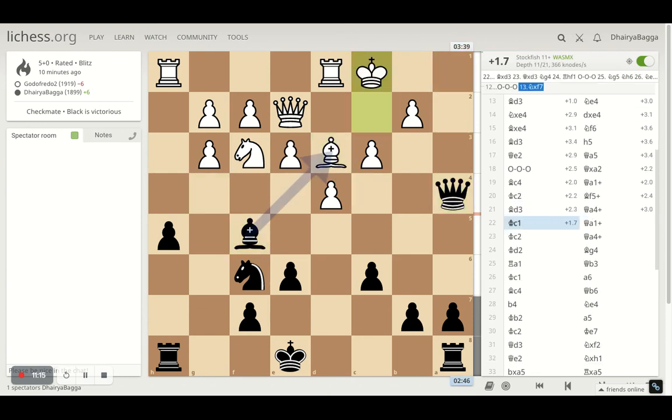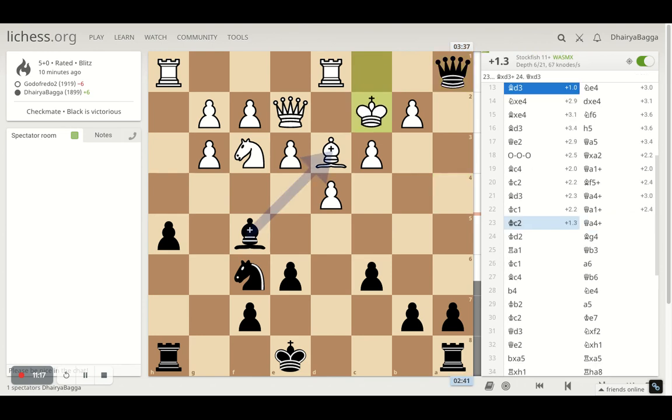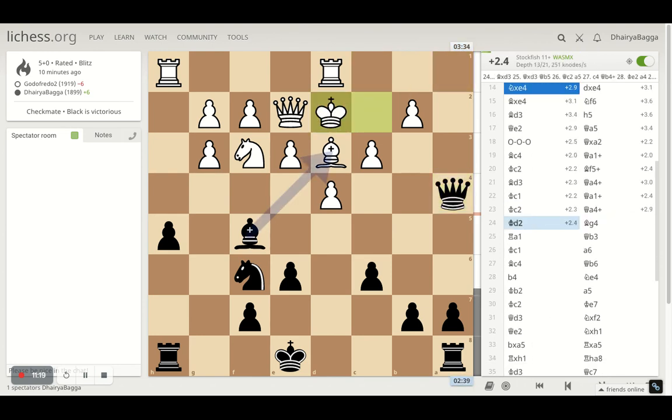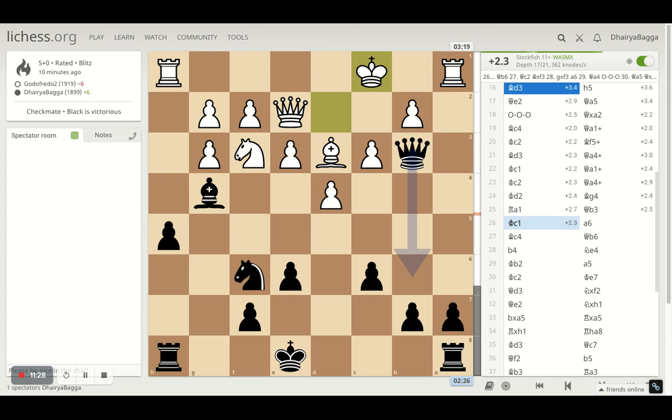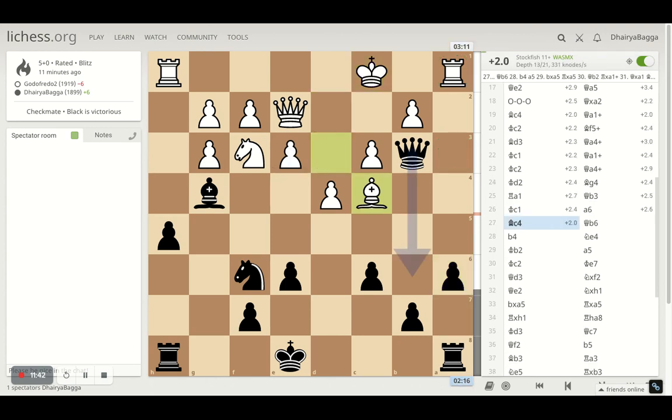And then a check with the queen. He goes down, again a check, trying to repeat there, trying to make him make some mistake. Then he attacks my queen. I go with queen on b4. Opponent goes to king to c1. I defend the pawn there, and then a6 was important — just wanted to make sure that there is no point in time the rook gets doubled up here and tries to take on a7. So I played a6 first.